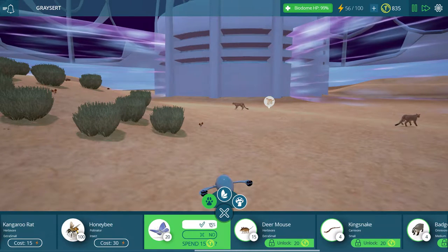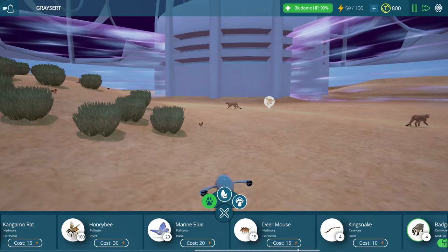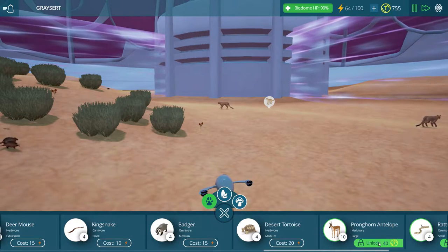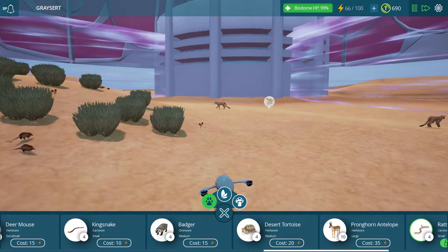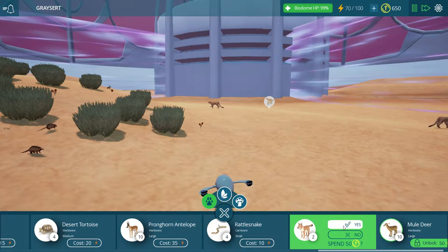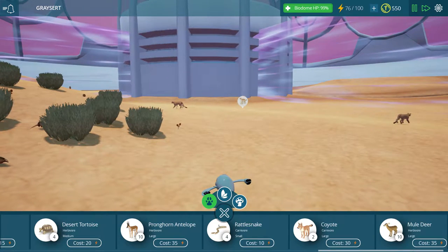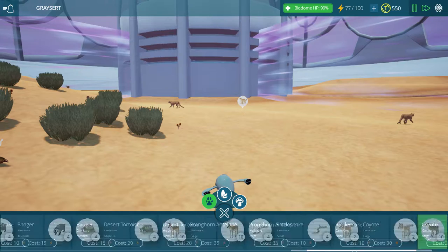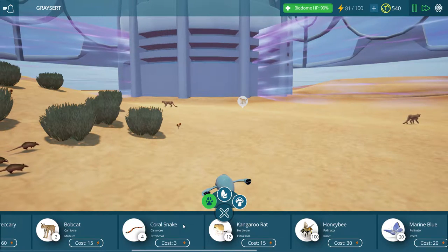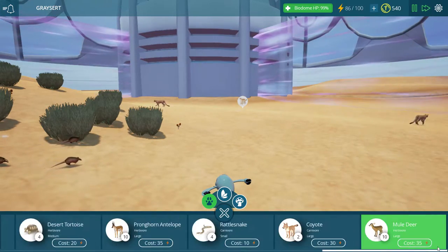I have plenty of honeybees hanging around my house because I have tons of plants around my house - I'm actually a big fan of the outdoors as much as I sit around and play video games for you guys. The antelopes are there as well, the rattlesnakes, coyotes, the mule deer - and I think that's it. One left - the coral snake! Can't forget you, Mr. Coral Snake. I think that is everything unlocked in the animals - yes, it is.